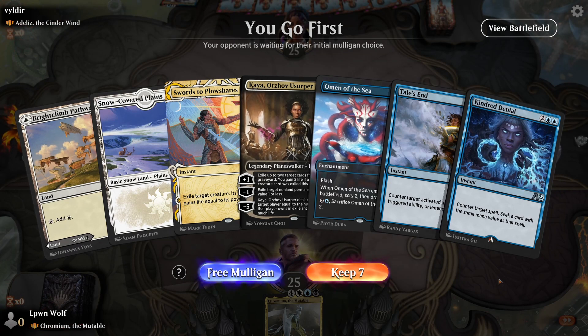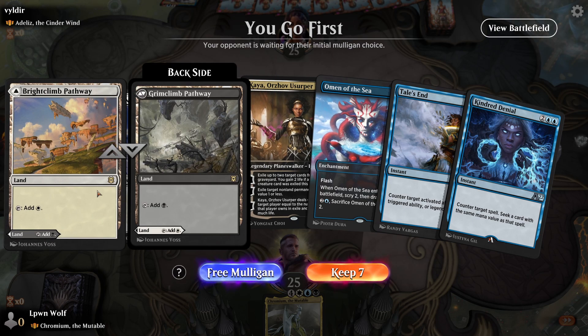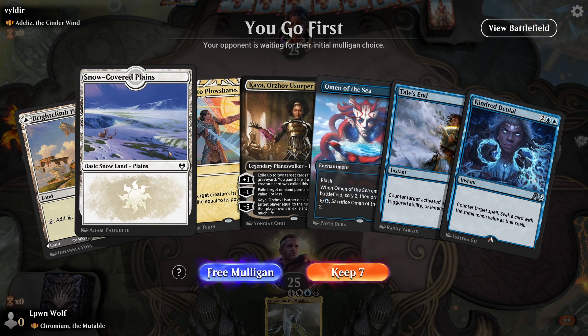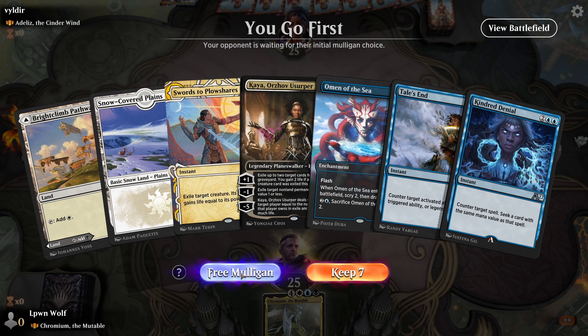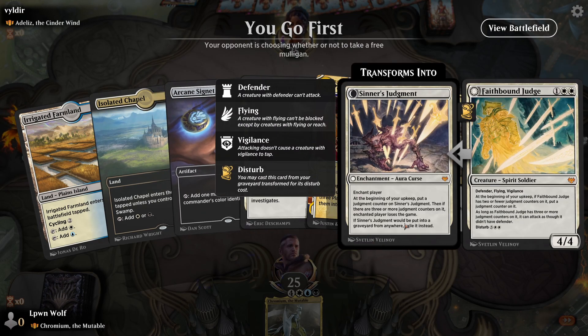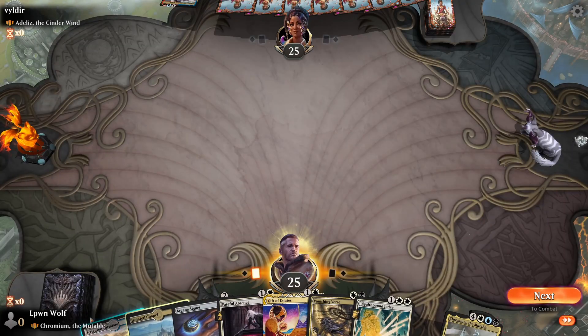We go first against Annelids the Cinder Wind — there will be an Izzet Wizard build. Starting hand has no blue, got a lot of blue things. Got the Swords and Kaya. Still want a fourth land — I think I want 3 or more lands. This is slightly better — we've got the Signet so we'll keep this.